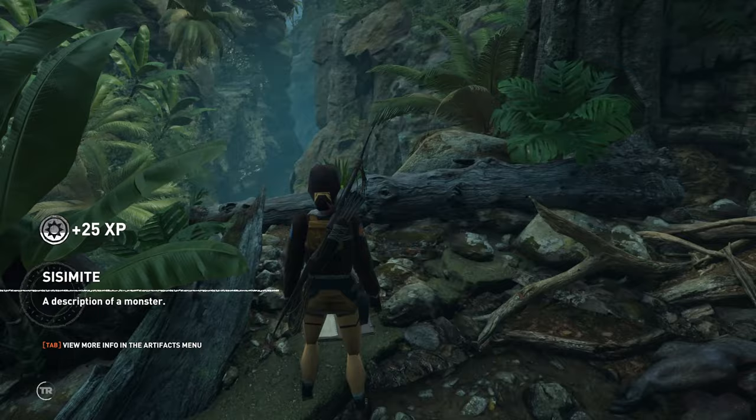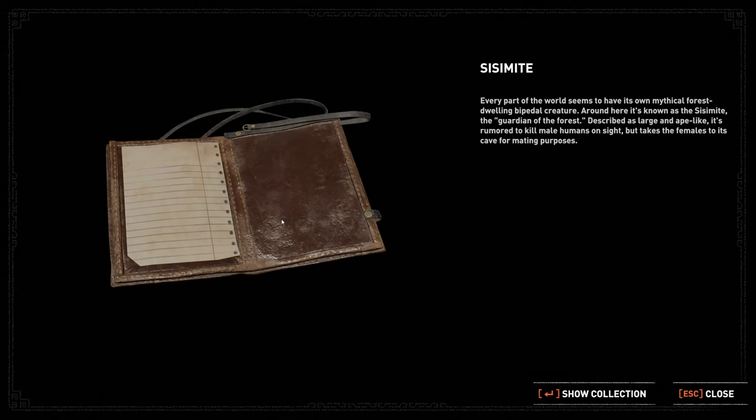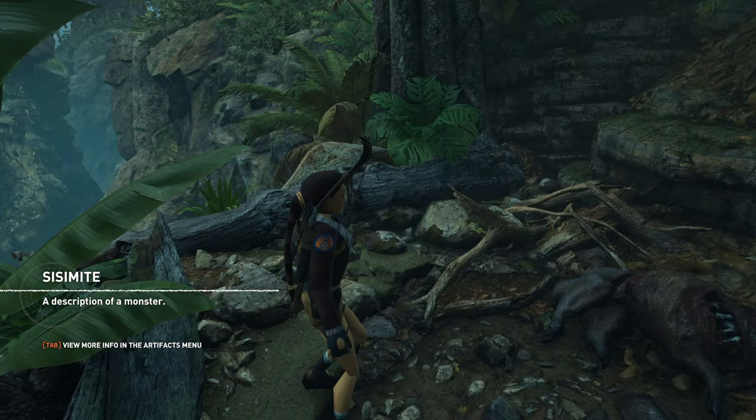Let's see what we've got here — another journal. Sysamite — a description of a monster. 'Every part of the world seems to have its own mythical forest-dwelling bipedal creature. Around here it's known as the Sysamite, the guardian of the forest. Described as large and ape-like, it's rumored to kill male humans on sight, but takes females to its cave for mating purposes.' Lovely. I mean, they don't quite go that far with Bigfoot, do they? So the Sysamites — is that what we're dealing with here? Don't forget, it could be true.